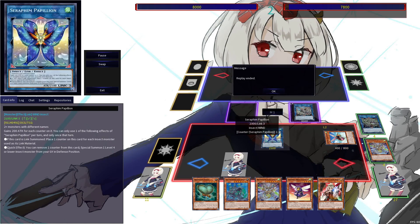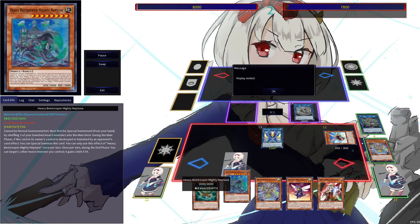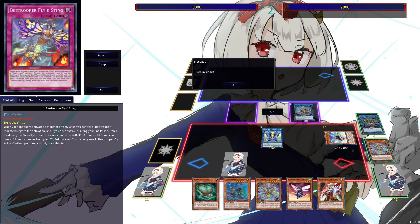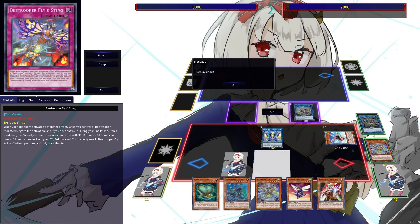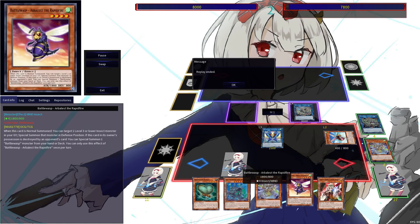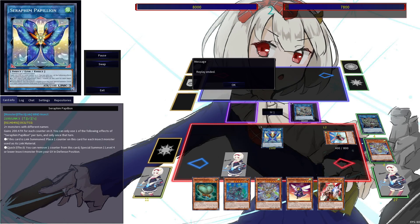We didn't make as many disruptions this time, so I definitely didn't commit as many resources, but you can definitely see that resolving two Resonance Insects leaves us in a good spot. We not only have Mighty Neptune in hand, there are three banished main deck insects, and even that isn't rough to do. We still have the Sting negate, the counter trap, the DD Crow in hand, and also a Ghost Ogre additionally. We have two really good normal summons on the follow-up turn with Arbalest and Resonance Insect, so there are definitely a lot of plays to be made on that following turn.